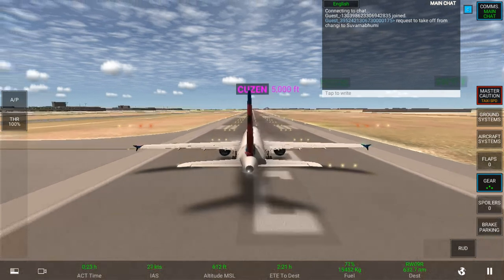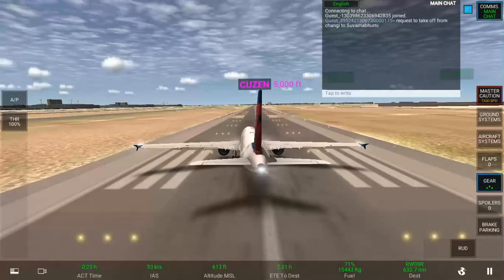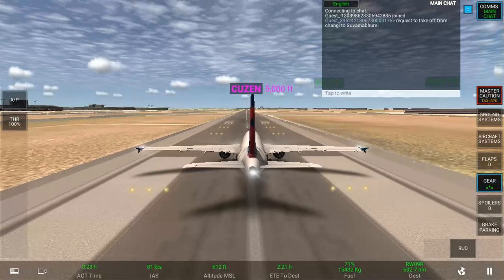So how you take off in this game is you have to speed up like normal, and when you're at 140 knots you just tilt the device that you're on up.